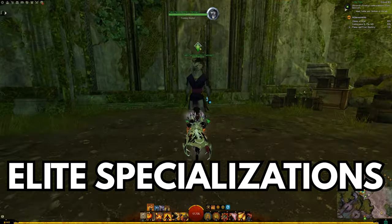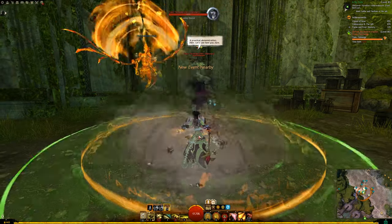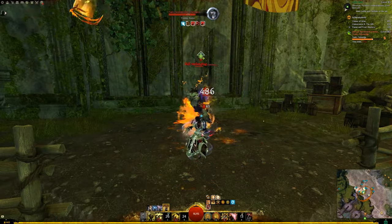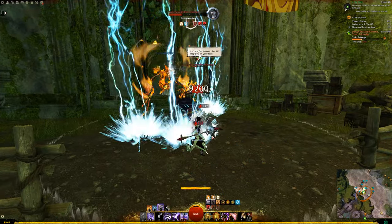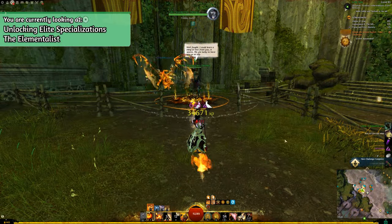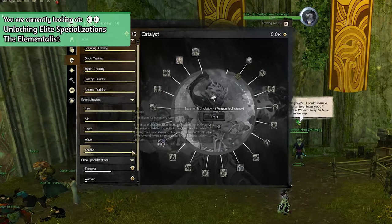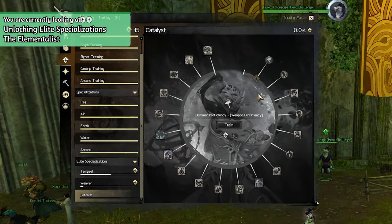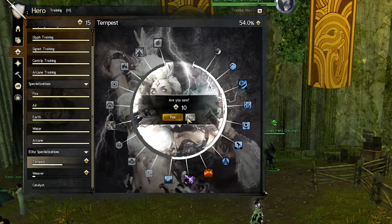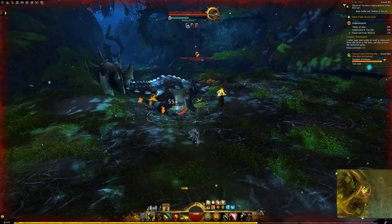Next up, if you have the Expansions, I highly encourage you to unlock Elite Specializations that the expansions grant you access to. Elite Specializations allow you to select another trait line in your trait panel. These Elite Specialization trait lines are enhancements for your current profession or class. Using these also grants you access to new skills and another weapon that you can use. You can simply unlock these by completing Hero Challenges in expansion maps.